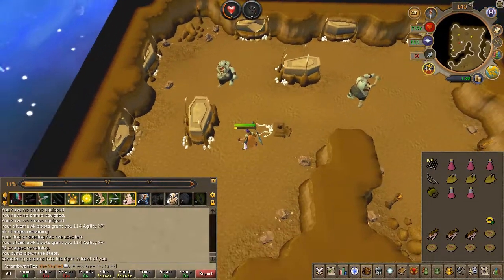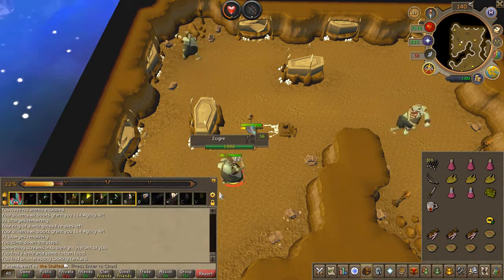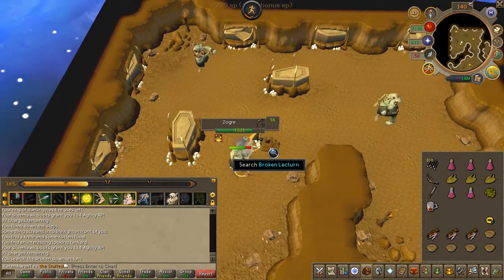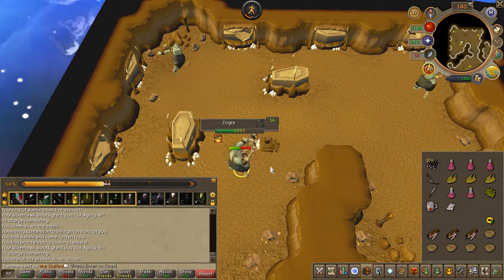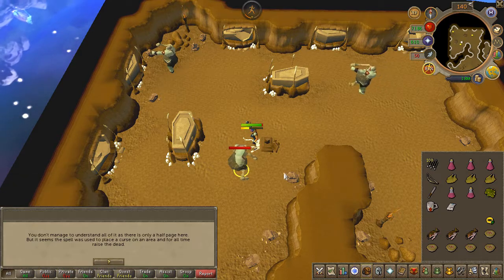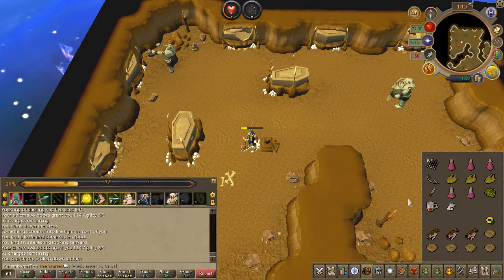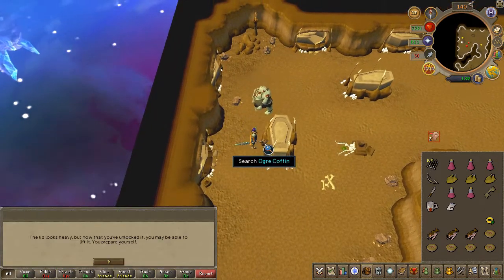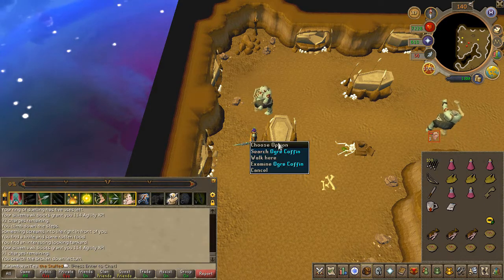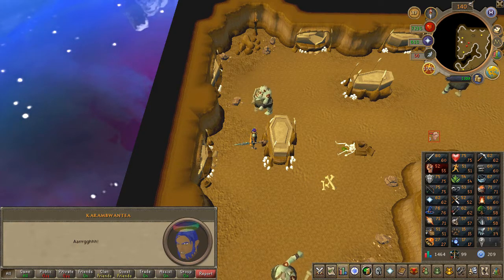Search the backpack to receive some items. Search the broken lectern right beside you. Go ahead and read the torn page and attempt to open the ogre coffin. I suggest standing right here as the animation for opening it might be cancelled by getting attacked by another zombie. This might take a few attempts, but eventually you will receive a black prism.